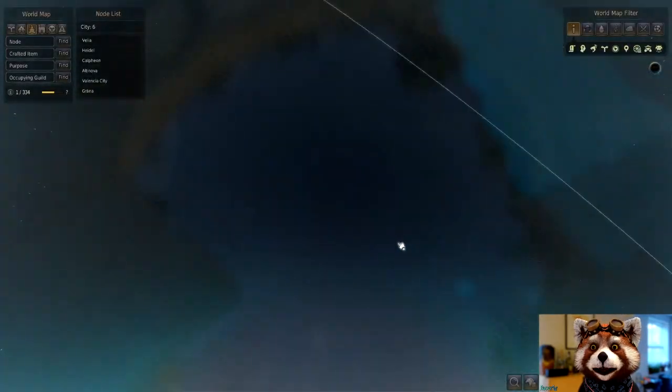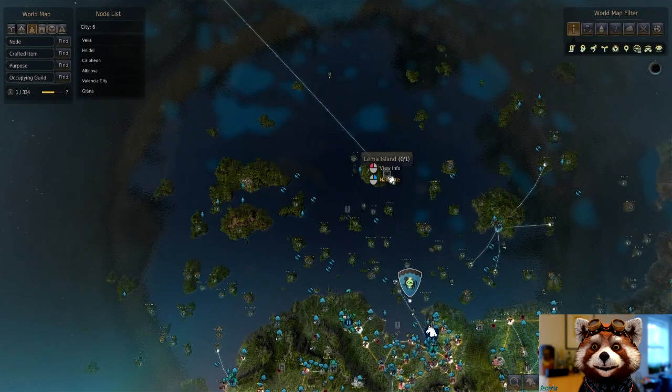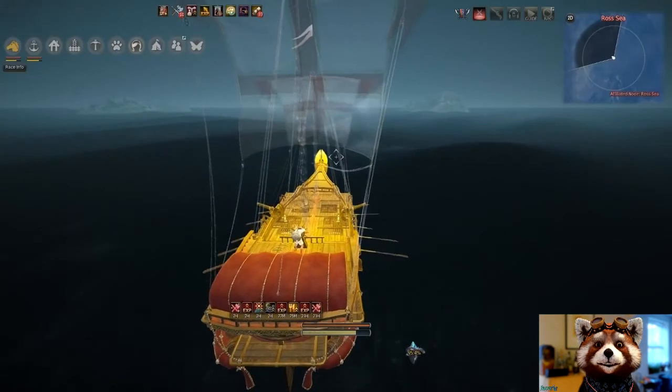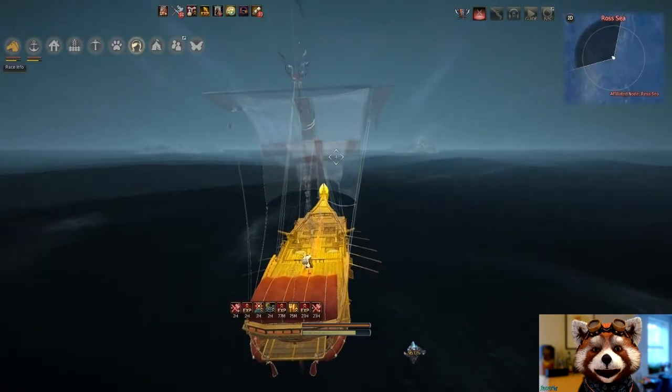Sea monster hunting can only take place in the uncharted seas — that's everything outside of the main seas, the Nox Seas, Balenos Islands, etc. Everything north of Lemma, in particular this region that I'm marking here, is a good spot to hunt sea monsters.